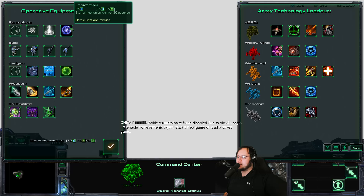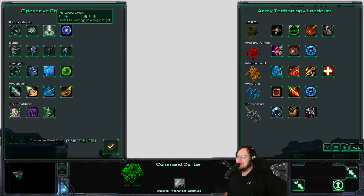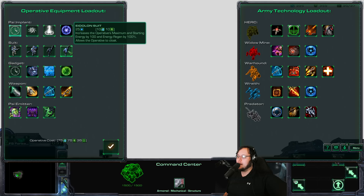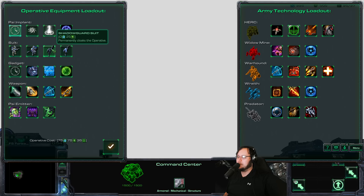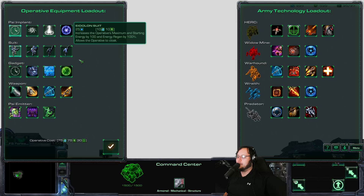We have a new ability: Lockdown — stun mechanical unit for 30 seconds. That's obviously very good, though not really on the infested mission. There are Tal'darim here but this isn't necessarily where we want this. I feel like I never make that much good use of these guys' casting abilities. I might just reduce the build time. There's also an upgrade that increases the operative's maximum and starting energy by 100, energy regeneration by 100%, and allows the operative to cloak. Maybe we should focus on using their abilities. None of these seem that good against the infinite hordes of infested.